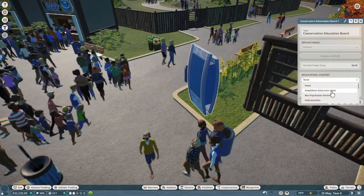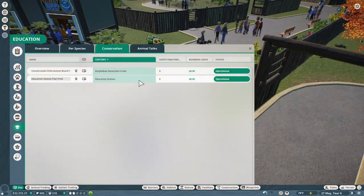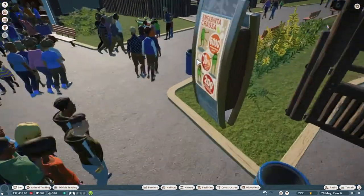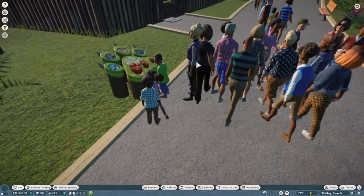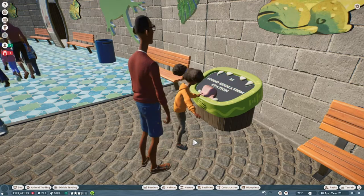The Conservation Rating will be based on how many people have been interacting with your Conservation Boards, as well as your Children's Educational Conservation Stations. Children's Education Stations are one of the new additions for this update — new little interactive stations you can place around the park to allow children to learn more about animals, helping improve your conservation score.